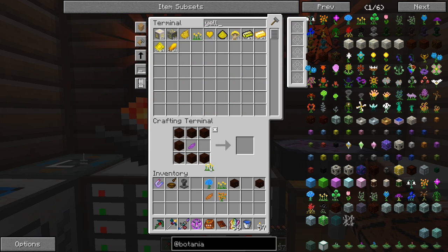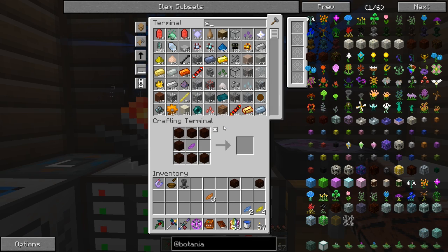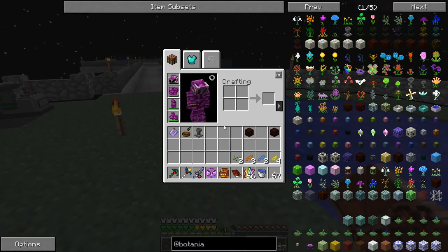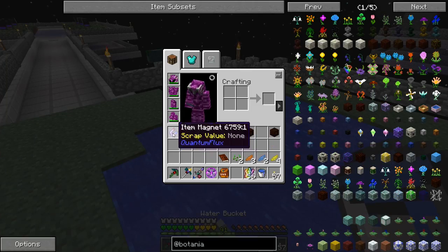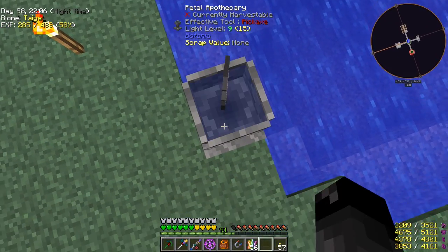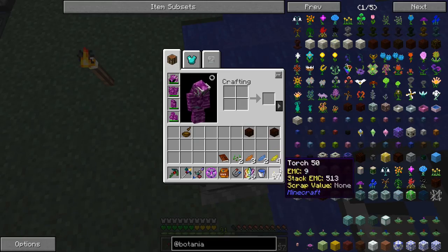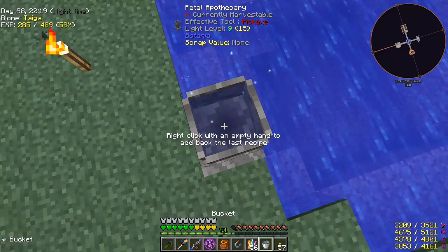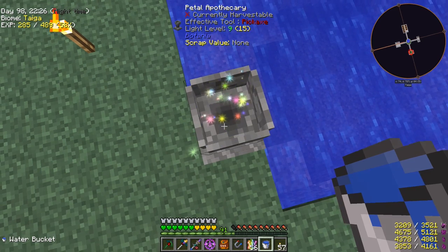Let's grab another yellow - that should give us enough to make two day blooms. Once the petal apothecary is out, all you have to do is fill it with water, either by right-clicking your bucket on it or queuing the bucket on top. Then queue two yellows, one blue, one orange, and a seed - boom, done. Let's do a second one the same way.